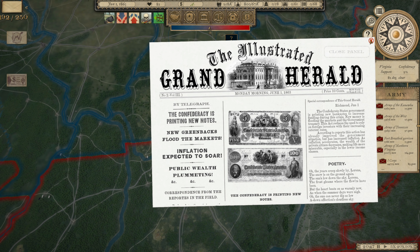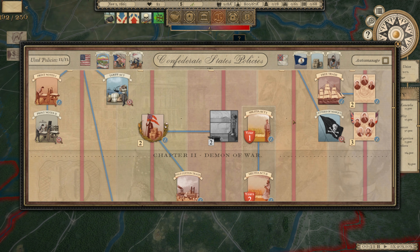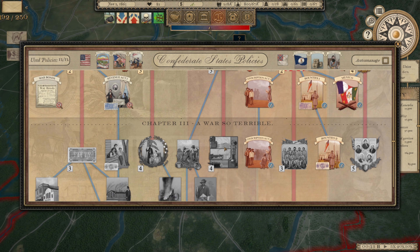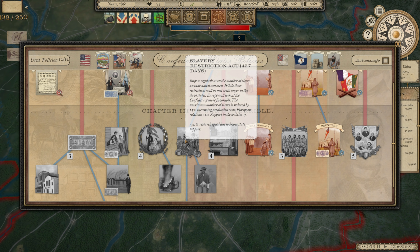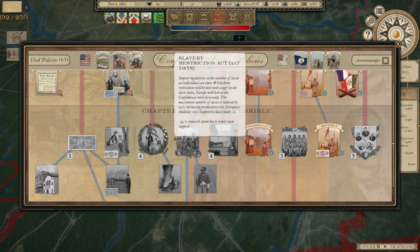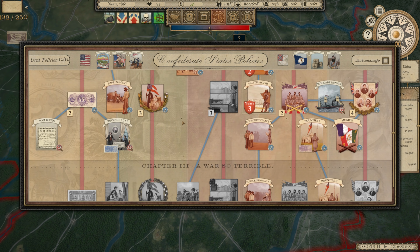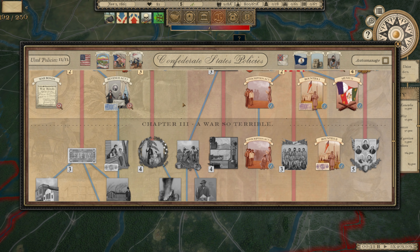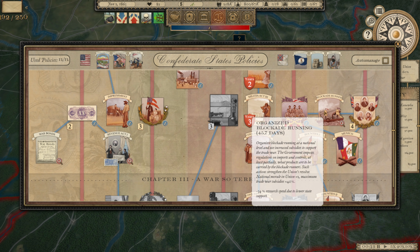We're printing new notes, so let's go back to our policies. Looking at what else we have available — I can't do the Slavery Restriction Act, which I would really like to do, because we didn't choose that path at the beginning. There aren't really any other good options at the moment, so Blockade Runner is where we go next.